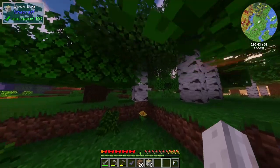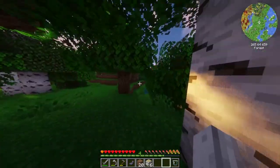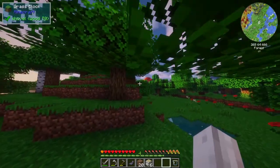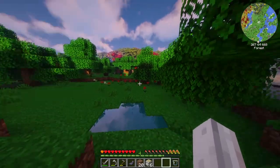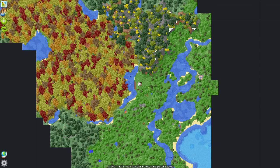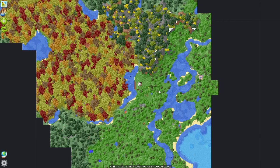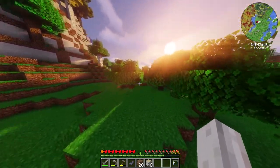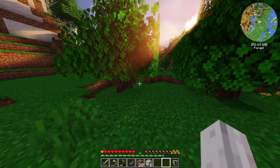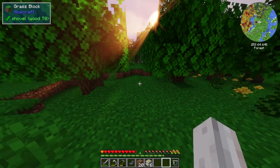We might need bee nests to make a beehive of some sort. I think there might be a lot of exploring I'll have to do off camera. Before I go, I need to set a waypoint. Open up FTB Chunks, click add waypoint, and we'll call this home. Beautiful — now we have home on our map.